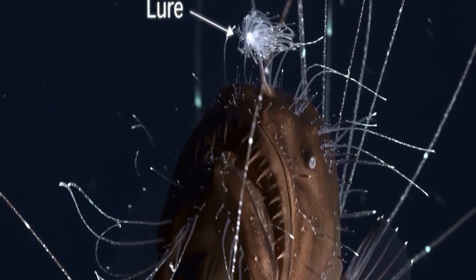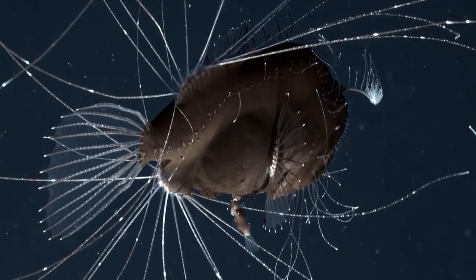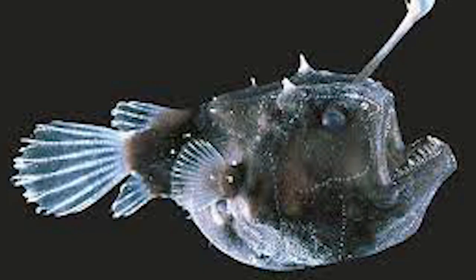All anglerfish are carnivorous and are thus adapted for the capture of prey. Ranging in color from dark gray to dark brown, deep sea species have large heads that bear enormous, crescent-shaped mouths full of long, fang-like teeth angled inward for efficient prey grabbing. Their length can vary from 2 to 18 centimeters, with a few types getting as large as 100 centimeters.